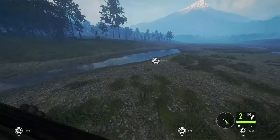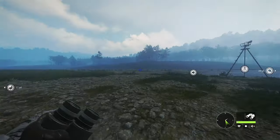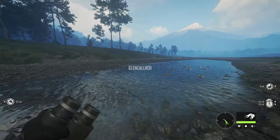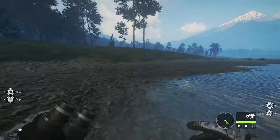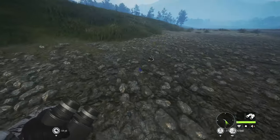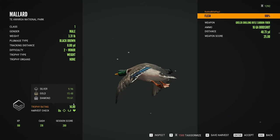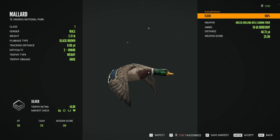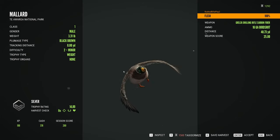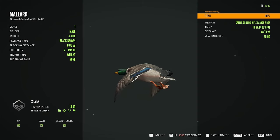Let's go ahead and go get those. One's over there and once we get this one I'll cut back to the other one over there. Go ahead and grab this one — a nice silver, 14.89. He is a level two, so he gave us 190 XP and 378 cash.